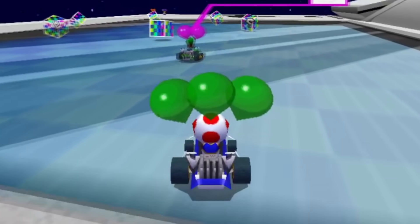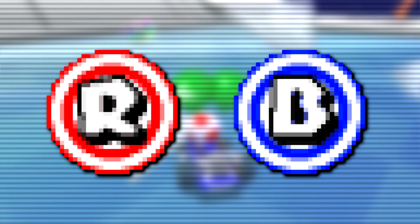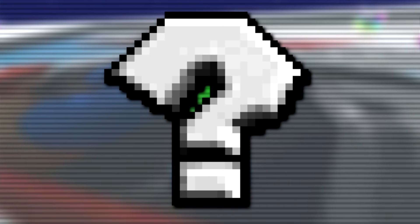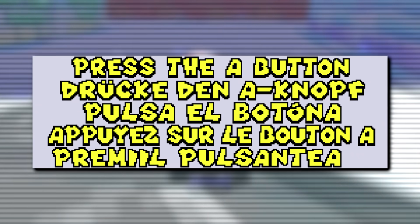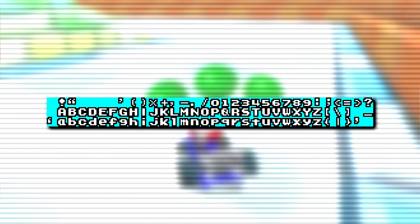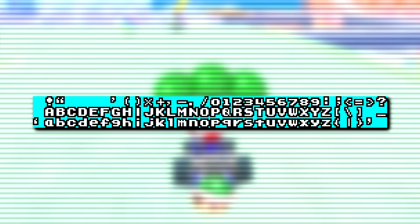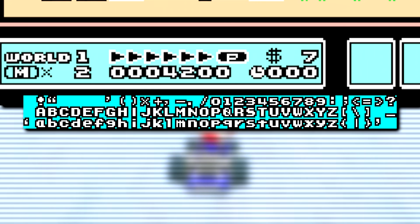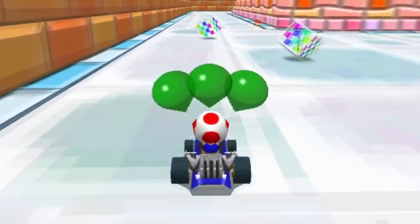Now moving on to the 2D side of the graphics, we got quite a few things that go unused. All unused, we got early emblems for the red and blue teams meant for team-based modes, an early version of the question mark inside the item boxes, text left over from a pre-release demo telling the player to press the A button in English, German, Spanish, French, and Italian, as well as a font set thought to have been used during development — pretty similar to the font used in Super Mario Bros. 3.